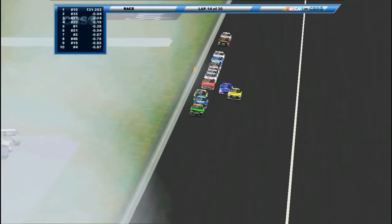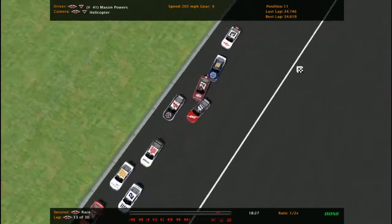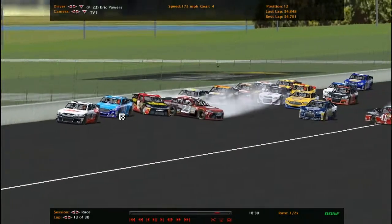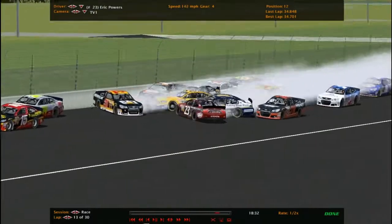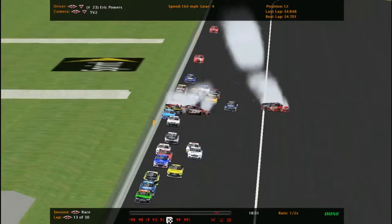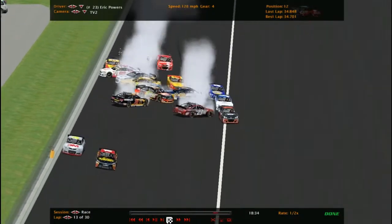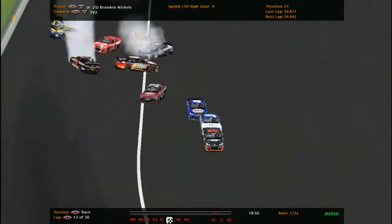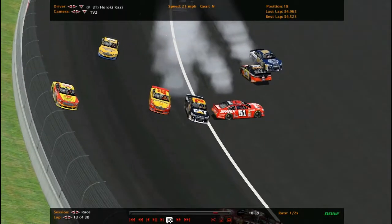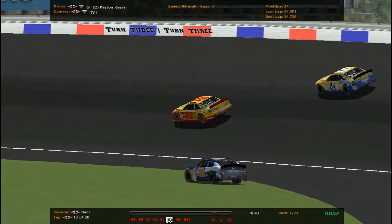Matt Dalio the leader. We'll take a look at the replay. Mason Powers gets turned again — Harrison Ponder got a big run, he went up, but he had his nose stuck in just a little bit, and clipped Powers and spun him out. Forced Powers into Powers. And then Eric goes back up and gets into Michael Joshua Dalio. 15 kind of saved it with the wall's help. Alfred Green — oh, this is not what he needs. 31 also went around, but the 25 and the 5 did a good job avoiding it. Not too much damage on the 31.